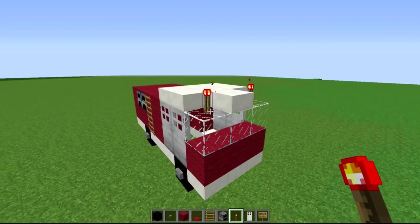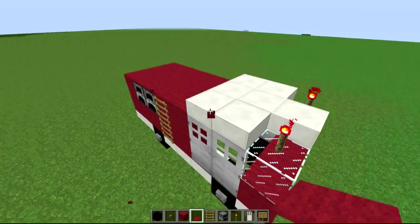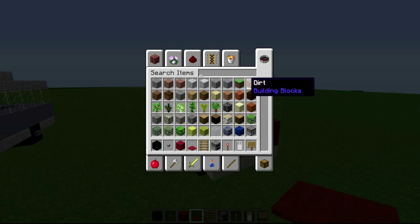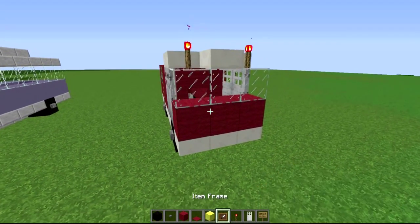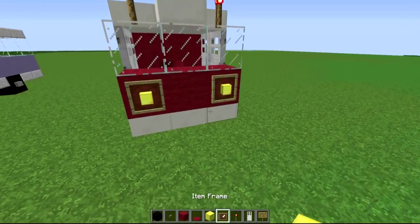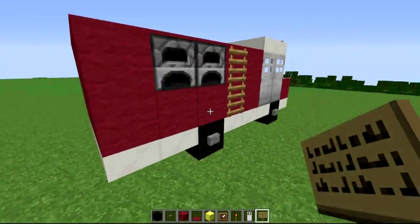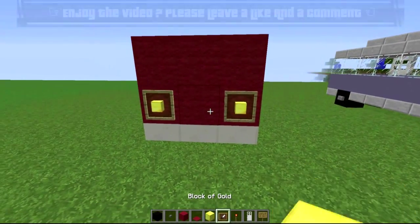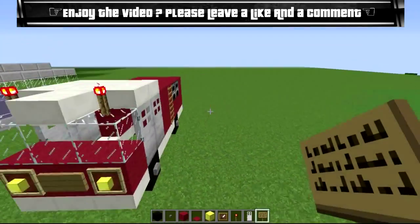Switch to your signs and item frames. Put an item frame on each side for the headlights, and in the middle of the headlights it's going to be a number plate — you can personalise this to whatever you like. Do the same on the back side: headlights up, and there we go — there is our fire truck.